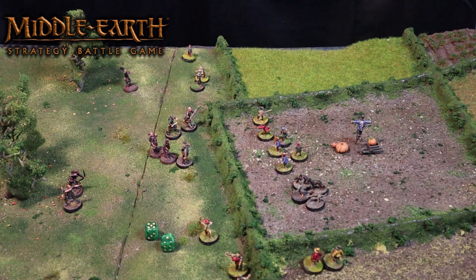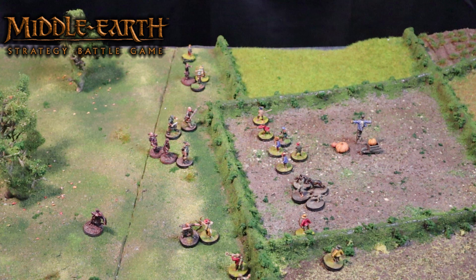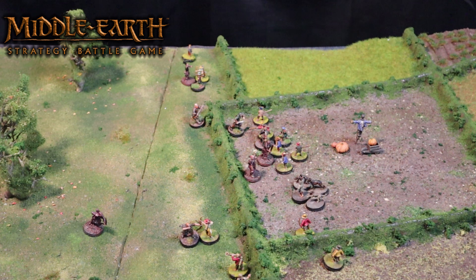We now move the ruffians. The ruffian with the cleaver has charged two hobbits — a hobbit sheriff and a hobbit bowman. On the bottom half of the screen, one ruffian bowman has charged a hobbit archer, while another ruffian moved half his distance, which still allows him to shoot with a penalty this turn. Bill Fernie, Sid Briarthorn, and three other ruffians all attempt to jump the bush and charge into the hobbits in Farmer Maggot's field. Sid didn't make it over; Bill made it but had to stop; one ruffian also made it but had to stop; but two rolled sixes, both charging into hobbits within their move range. That is the end of the move phase.